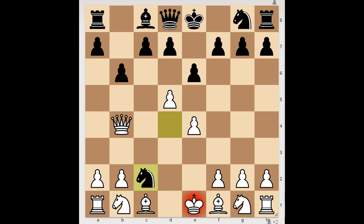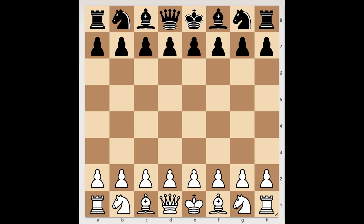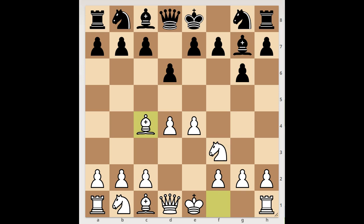Next game. This last game is the game between Mikhail Tal and Streja, played in Latvia in 1950. Tal started with e4. Streja played g6, going for the modern defense. d4, bishop to g7, knight to f3, d6, bishop to c4, knight to d7. White to move — how would you continue the development? What would you do in this position if you had the white pieces?